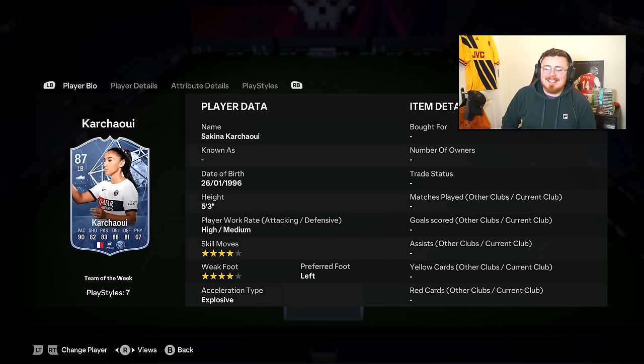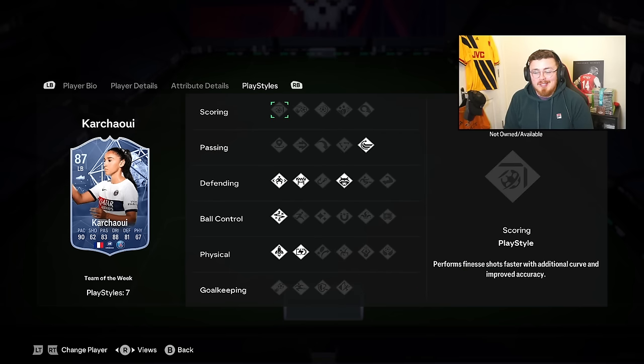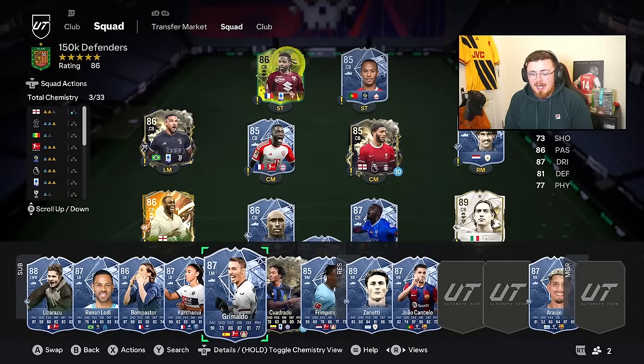Last but not least, Sakina Karchawi - if you can't afford the Team of the Week, get the gold version. She was in the first couple of Teams of the Week. She has Jockey, Block, Anticipate, Technical, Quick Step - crazy stats, great pace, good dribbling, good defending. Brilliant card. Grimaldo was one of my go-tos - this is his most improved Team of the Week. Not the best play styles but look at the passing and dribbling - he's a technical fullback and I love it.